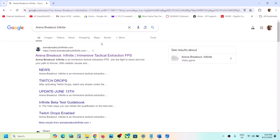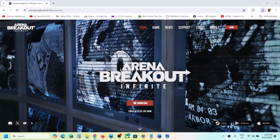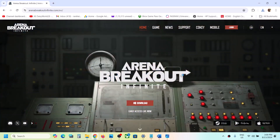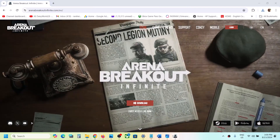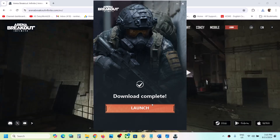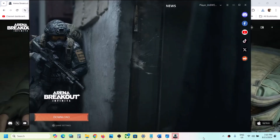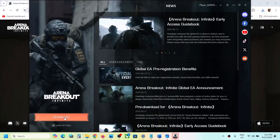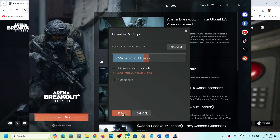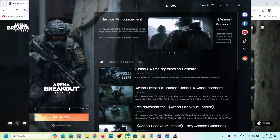Go to the website, or if you have the game on Steam, go to Steam and download the game once again. Click on download and then run the exe file and allow the install. Now launch the launcher, click on download, select the drive, and then click on install. Let the installation complete.